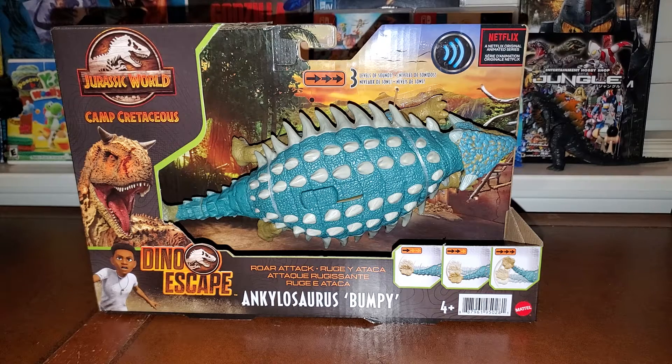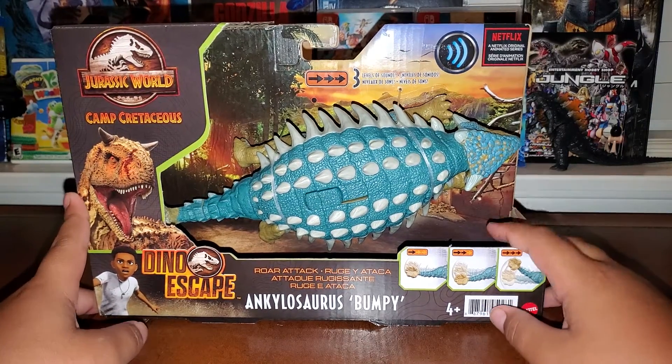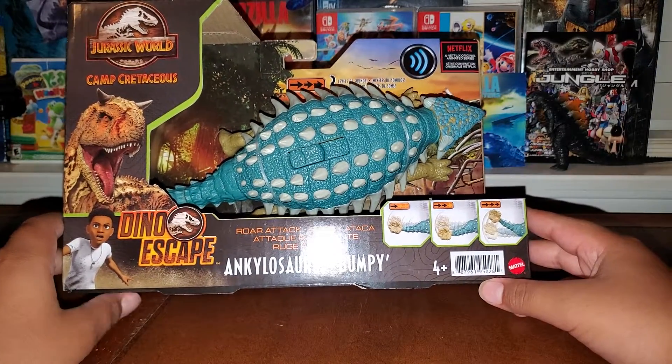I am a very big fan of Ankylosaurus, but I was never able to get the first release Roar Strikers Ankylosaurus from Fallen Kingdom — Mattel's first release wave of Jurassic World figures. So this is the perfect substitute. My favorite herbivore is indeed Ankylosaurus, which makes this my second herbivore figure and my favorite herbivore figure in my collection. My favorite carnivore is the Spinosaurus from the Camp Cretaceous first release.